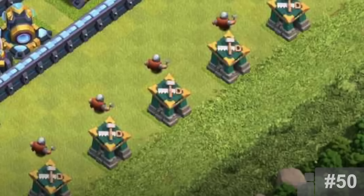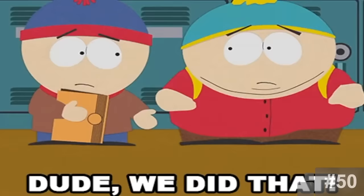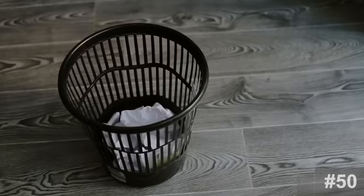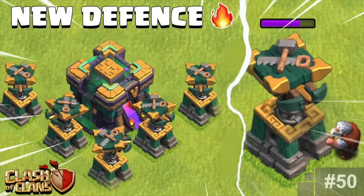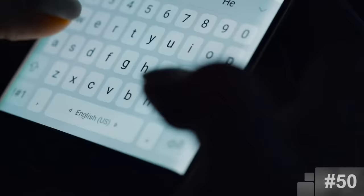Upgradable Builders. Even though Supercell has never mentioned where they got the idea from, I think it's very obvious that the community played a role in this one. For years, players have been making concepts for Upgradable Builders — they were everywhere. In fact, Upgradable Builders were once ruled out because people kept asking Supercell for this and they kept saying no. But a few years later, they changed their mind for Town Hall 14. I think this is clear proof that the community convinced Supercell of the idea.